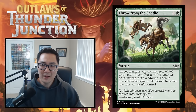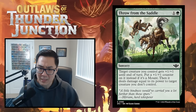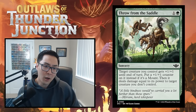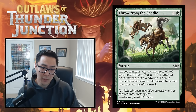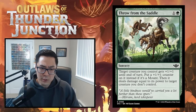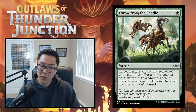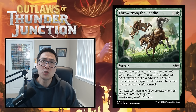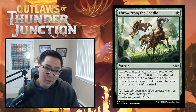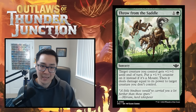We have Throw from the Saddle — one and a green sorcery. Target creature you control gets +1/+1 until end of turn — a +1/+1 counter instead if it's a mount. Then it deals damage equal to its power to target creature you don't control. This puts extra value on mounts and is just a run-of-the-mill bite spell, and a very good one. Especially in white-green, if you play a Trained Earrings mount and then throw from the saddle, you put a permanent counter on it — just does so much work for two mana. Bite spells are great; fight spells are not, so I'm glad they've moved toward bite spells. This is likely going to be the best green common in the set — high C for Throw from the Saddle.